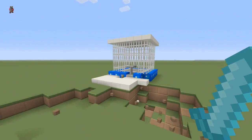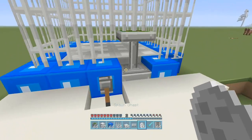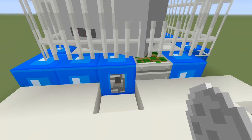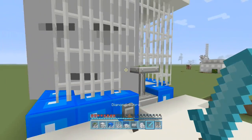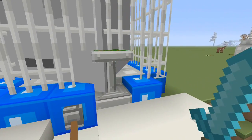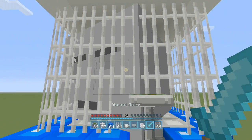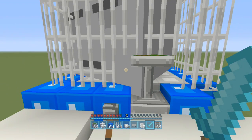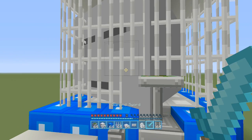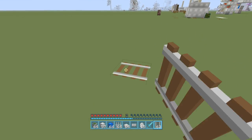He basically confirms that it works. Now one thing — I am in survival, keep that in mind. What just happened is that I was far enough away from the hostile mob, which is the ghast, for it to disappear. So keep that in mind. You can do this in survival, I guess, in theory, if you spawn the egg in here, at least in the overworld. Very doable in the nether. You're going to have to trap one of these fools in a minecart, and let me show you how it is possible.